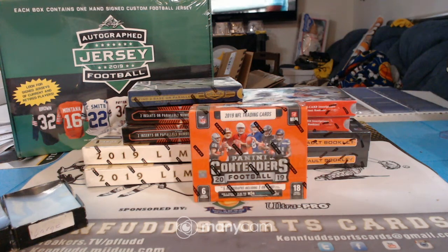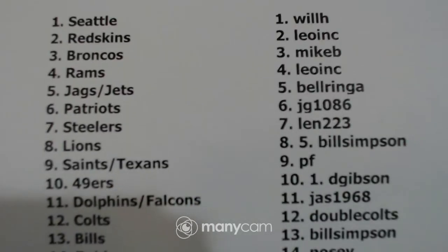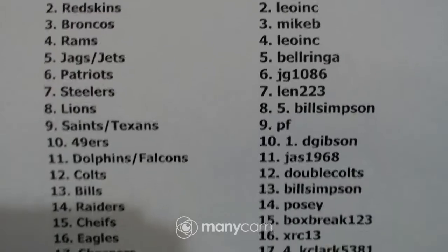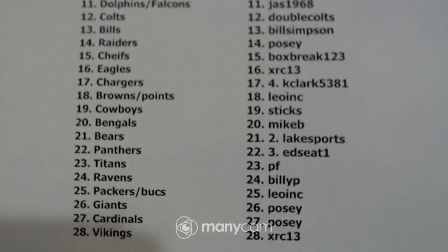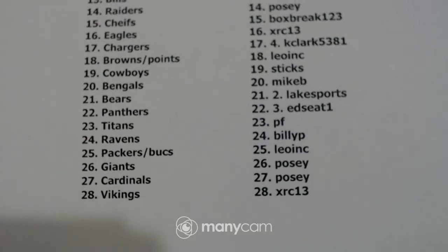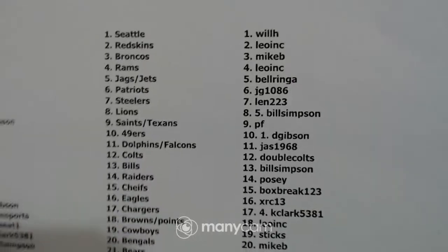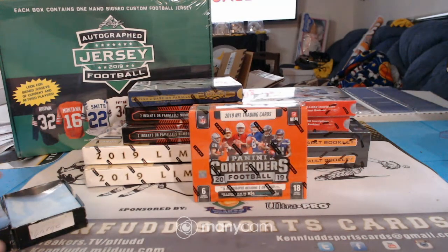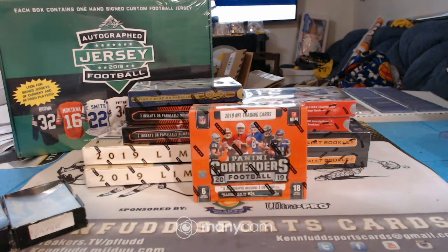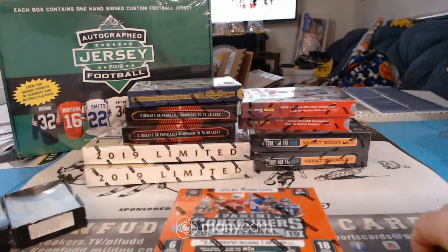Alright, this is our 2019 11-box football mixer. These are our teams. Everything should be in an NFL uniform except for maybe the jersey. But if there's anything in a college uniform, a current player goes to the team that they finished the season with. Retired player goes to the team they played for the longest. If they played for two teams the same number of seasons, the tiebreaker is total games played.